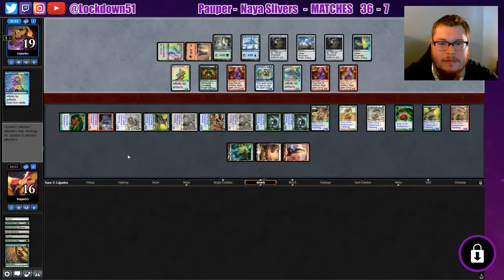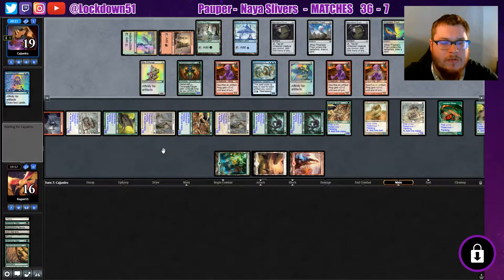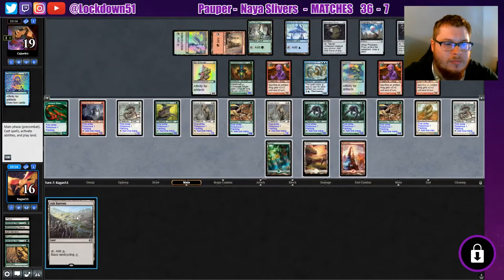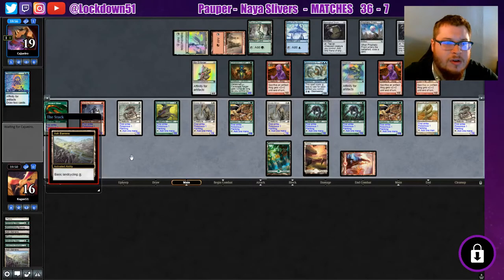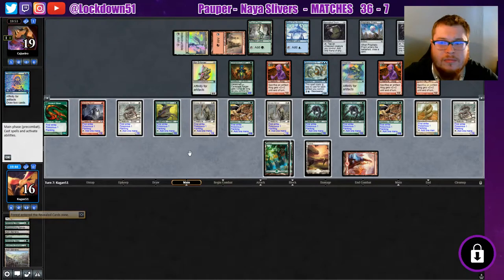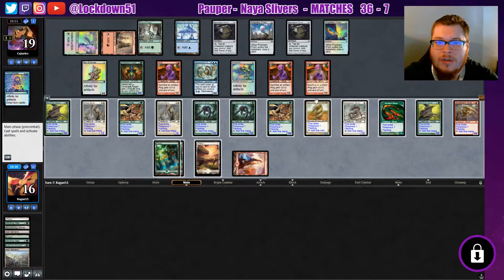I think playing it safe is fine — that way we don't lose any creatures and we have more to hit with the Blade Back when it comes down. They know they're in trouble though. Ash Barons — sure, let's go get another Forest. All right, or conversely we could just swing in with everything at this point. They can block one, two, three, four, five, six, seven — and we still have a ton of damage coming in at them.